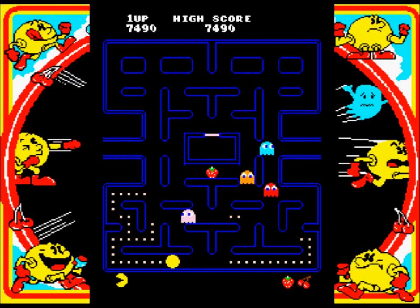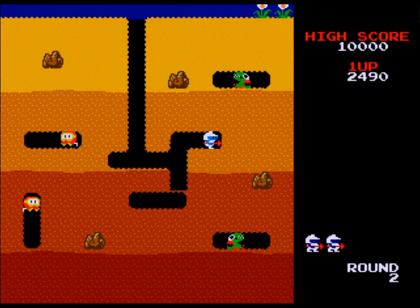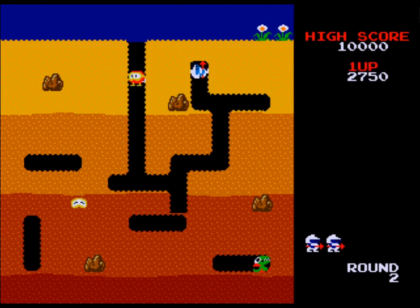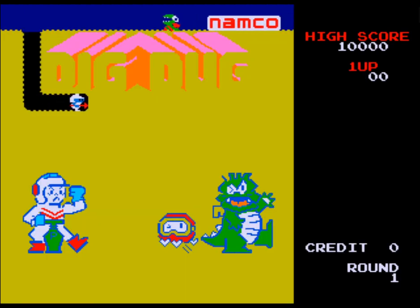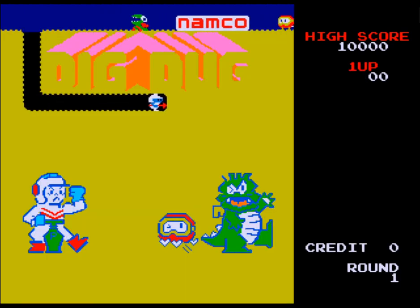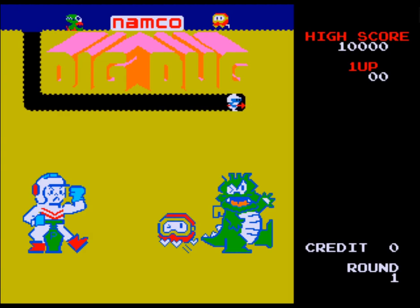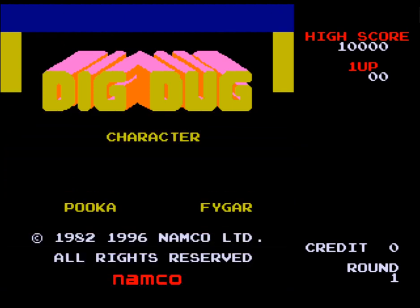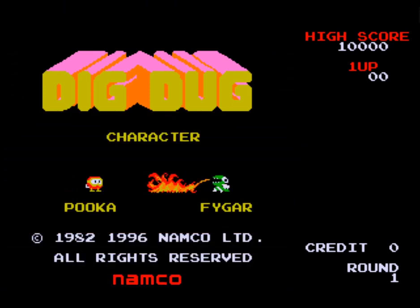Dig Dug — along with its siblings Pac-Man and Galaga — is one of those Namco arcade games that everyone's heard of. Dig Dug is simple and fun, with a distinctive enough style to stick in your memory. The player controls a helmeted miner man who burrows through what seems to be a desert, wielding a pump to inflate monsters called Figars and Pookas to pop them like balloons — which is actually extremely horrifying if you think about it.